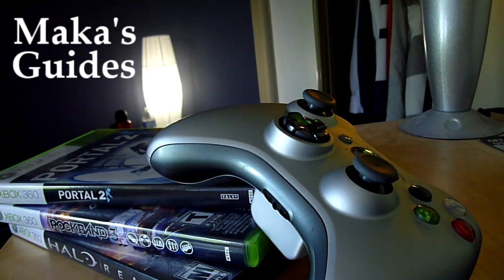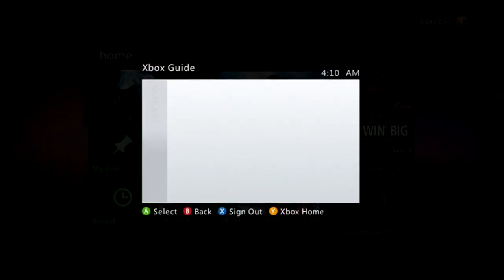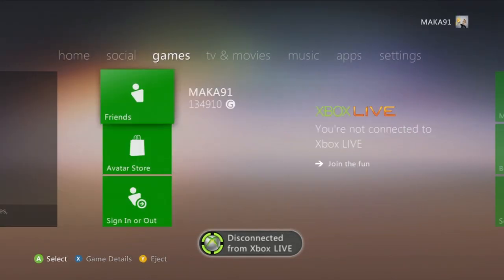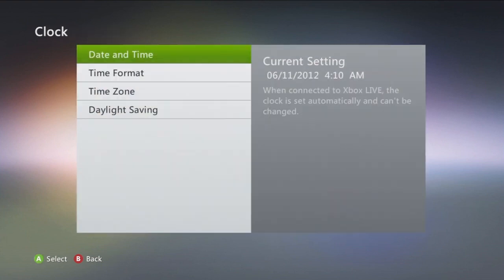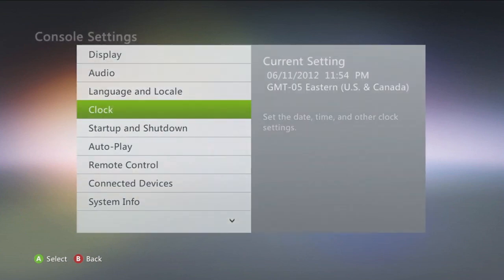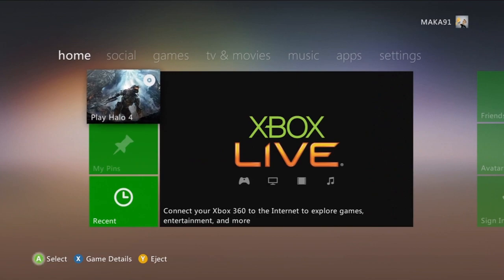Welcome to Macca's Guides. To get this achievement, set your time to 11:55 PM and make sure to unplug your ethernet cord or wireless adapter.